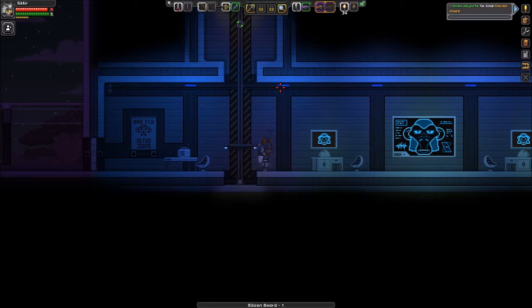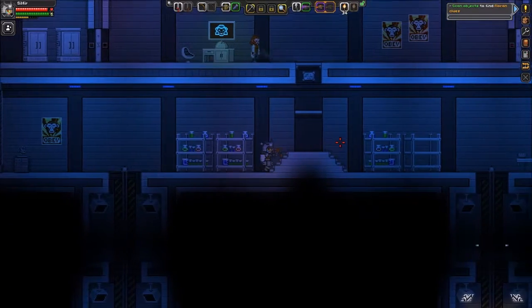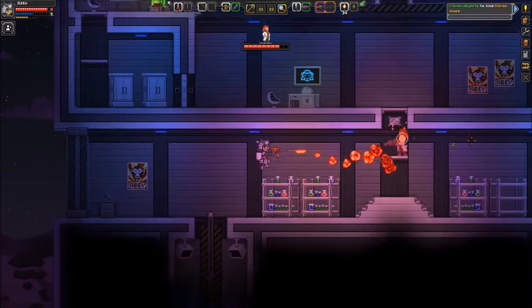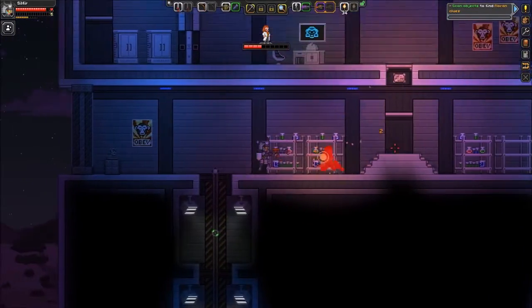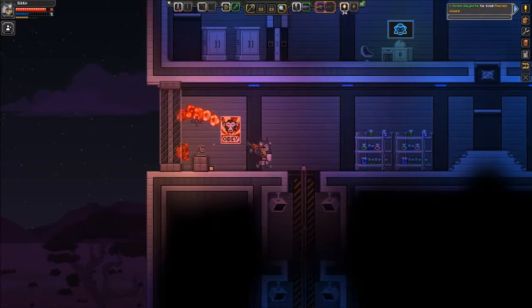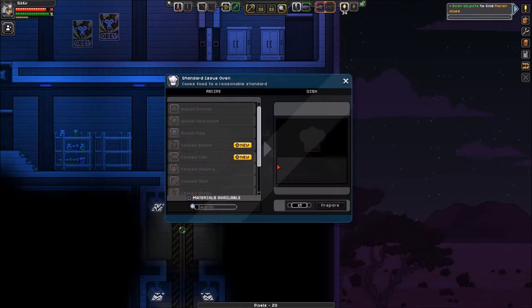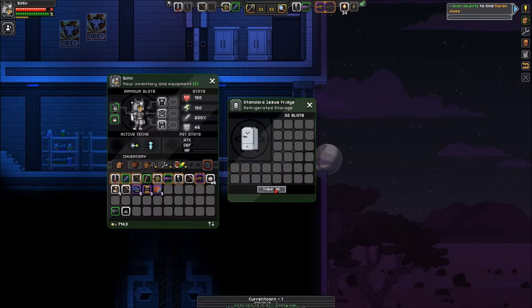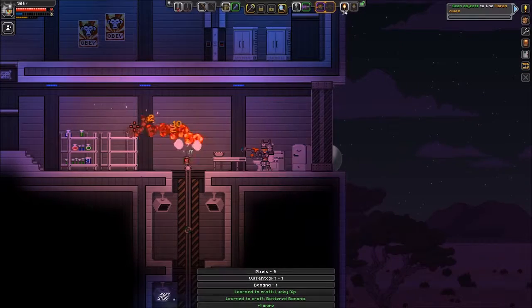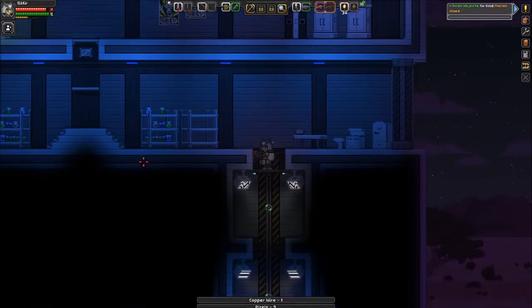No idea what just happened there. We got more. These look like Apex. Pretty brainwashy stuff looking around here, actually. At least they're civilized — and of course they have bananas. Ooh nice, copper wire. Awesome.